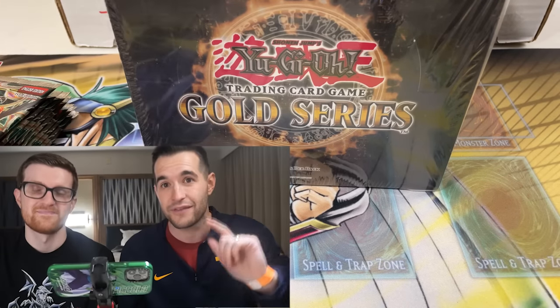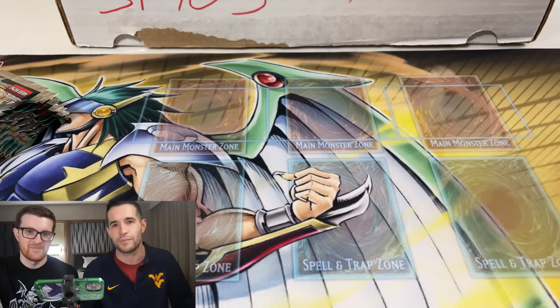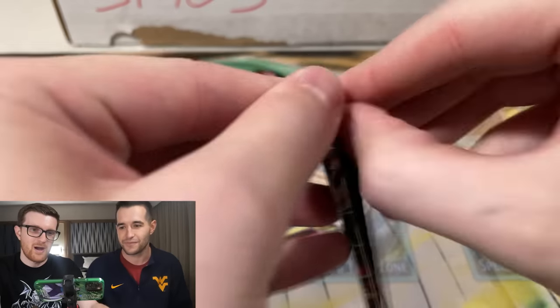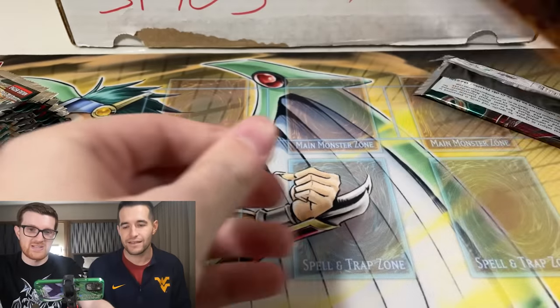There's only five mini boxes in here, so we have some extra packs. We're going to start off with a little Darkwing Blast opening and mix it in with our pack battle. He has an extra pack because he thought he had one less and accidentally gave me an extra one.